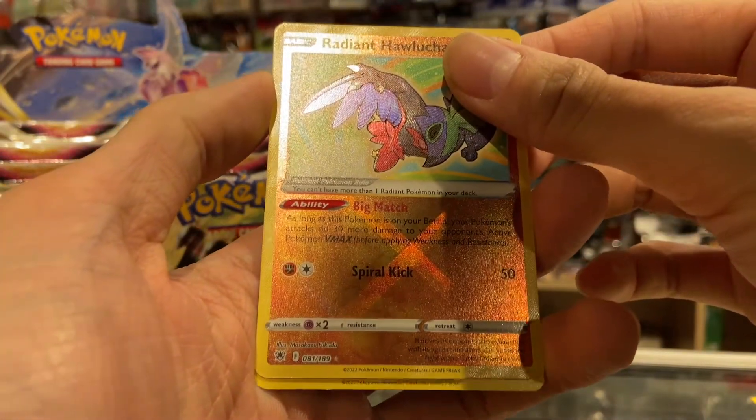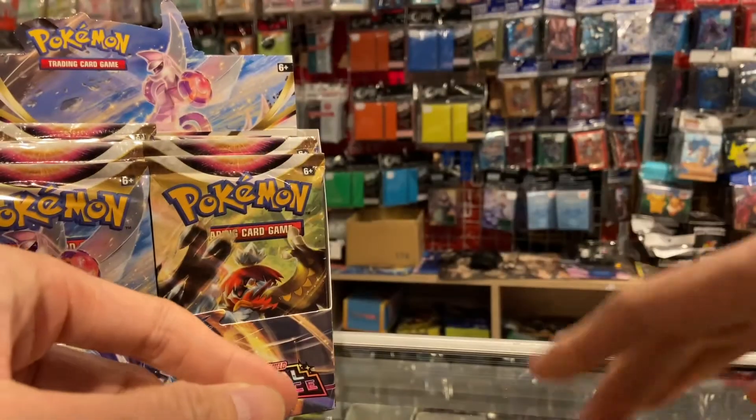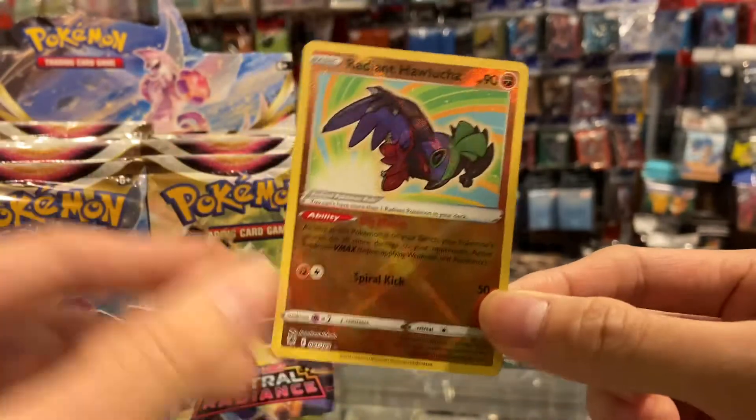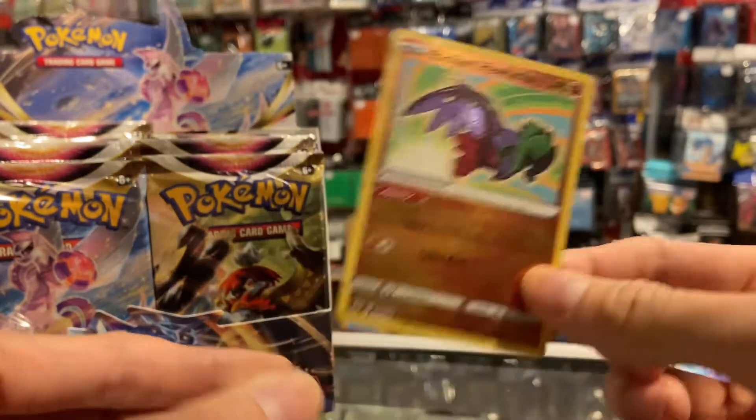Do we have a double hit behind? Nope, it's just a regular one — but who cares, we've got this Radiant Hawlucha! Our first hit in this video is this Radiant Hawlucha. For those who don't know, Radiant Pokémon are shiny Pokémon — it's so nice.